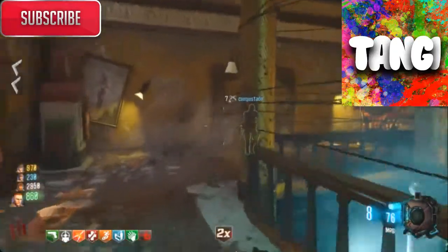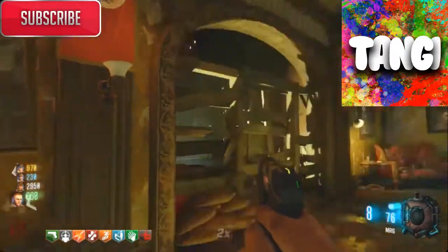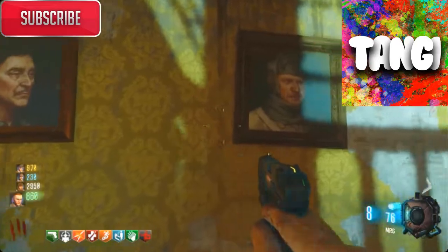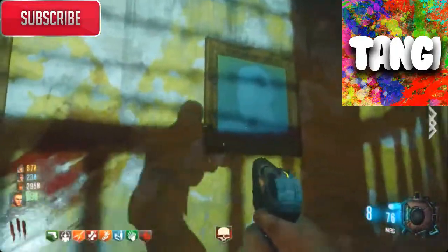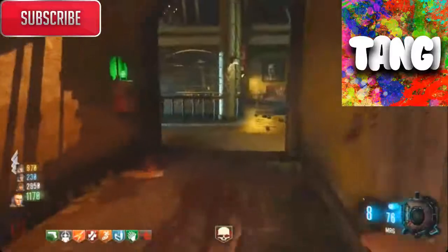As you guys can see, the posters — the images of Richtofen and all the characters — are there. I don't know if that's young Richtofen; just because he doesn't have his hat I'm assuming that's still the old Richtofen but just without a hat. You can see Takeo and everything, which is really cool, all back in HD.